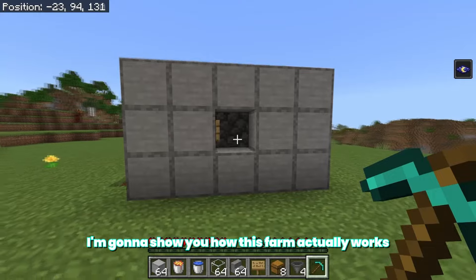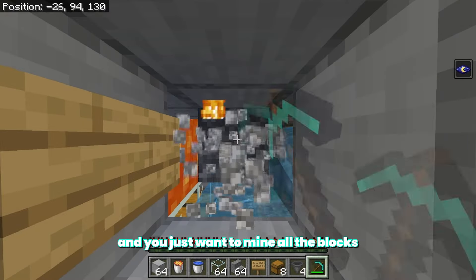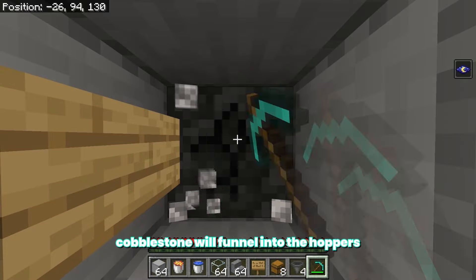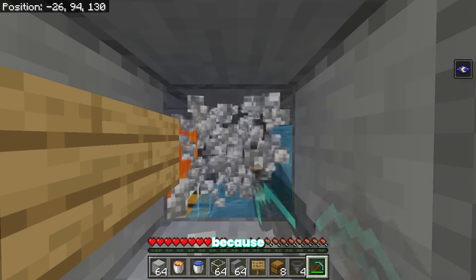I'm here in survival mode to show you how this farm actually works. Go to the block where we placed down the sign and just mine all the blocks — as you can tell it should regenerate, and basically the cobblestone will funnel into the hoppers and then into the chest. Sometimes the cobblestone might burn in the lava, but that's okay because most of it will still be going towards the chest.